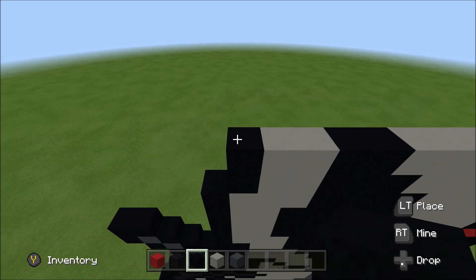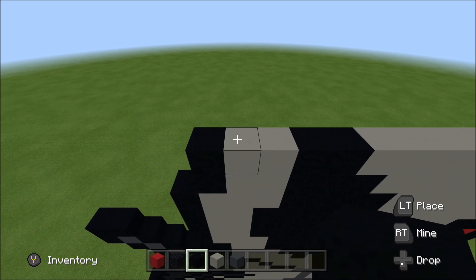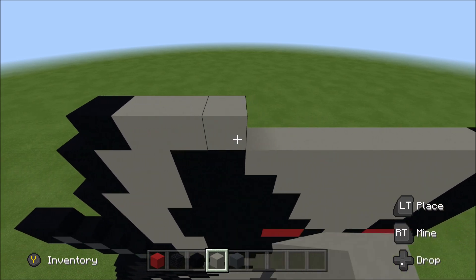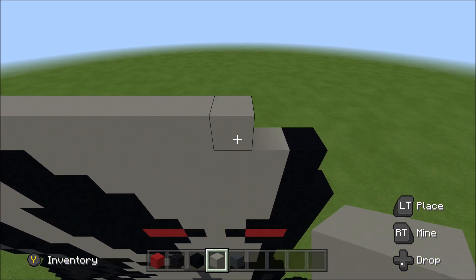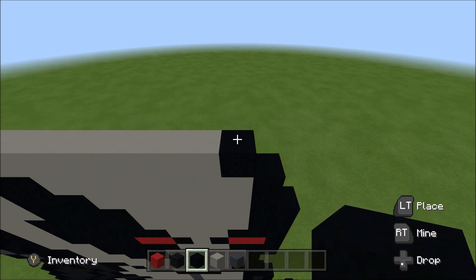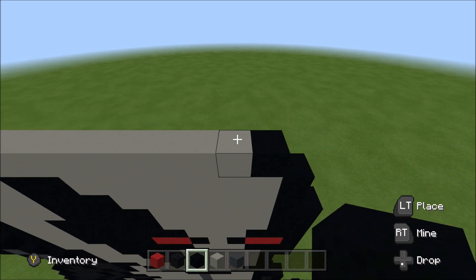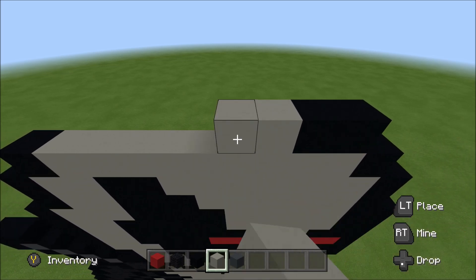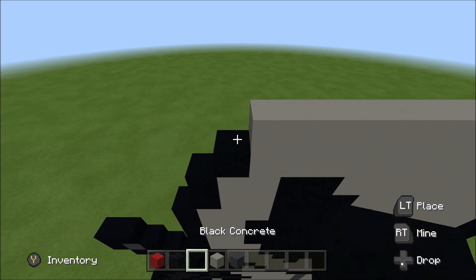Move up. Move in one block from the left. Above this first block of light gray here, build up with a black. To the right of it, add nine light gray: one, two, three, four, five, six, seven, eight, nine. And then a black. Move up. Move in one block from the right. Above this light gray here, build up with a black. To the left of it, add a black, seven light gray: one, two, three, four, five, six, seven. And then a black.